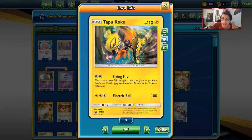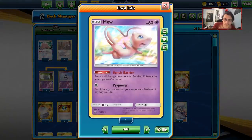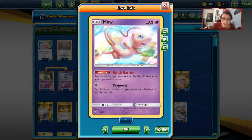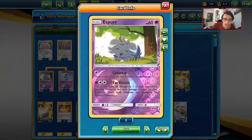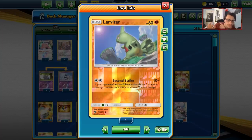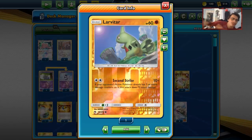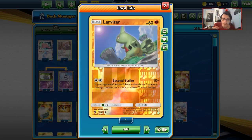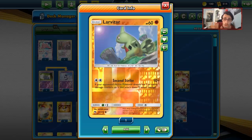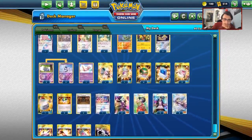I'm running Mew because everything here is very low HP. Psy Power also combos pretty well with Ear Kinesis. I'm running one copy of Larvitar with Second Strike as a counter to Pikarom — having it helps you a little bit more. Sometimes that added damage is good to take something out. That's it for the Pokémon. I'm not playing Litten, which is the other Catterday card.